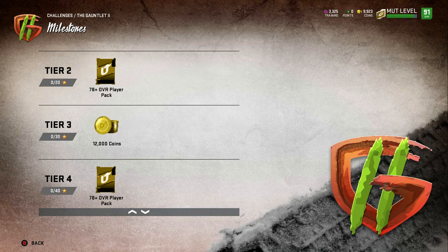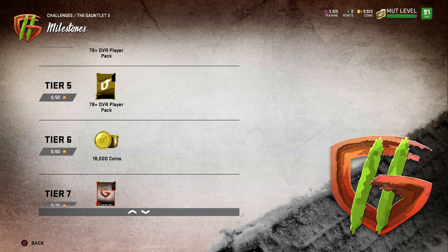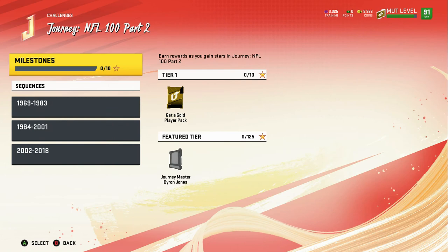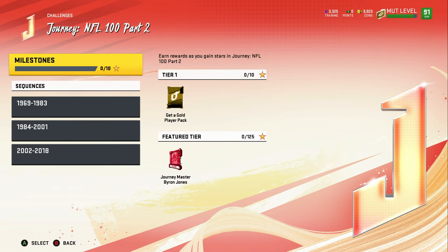Then there's another Gauntlet. Same as the earlier one — hard difficulty and get wrecked — except these are worse with less coins and worse players, though you can get a 92-plus and around 83k coins. But if you cannot play on hard difficulty, don't do it.